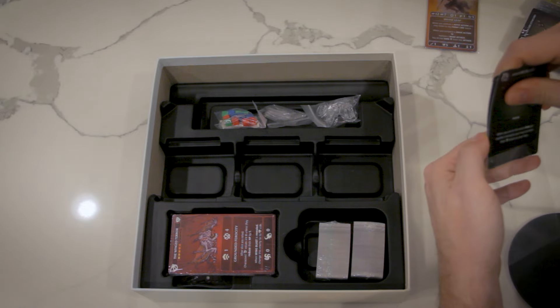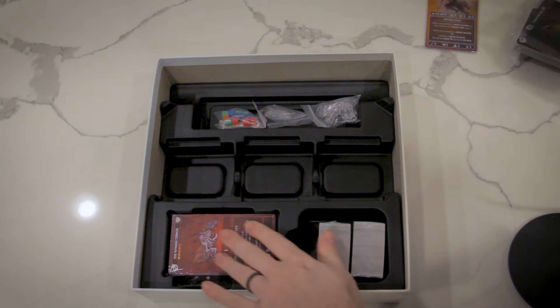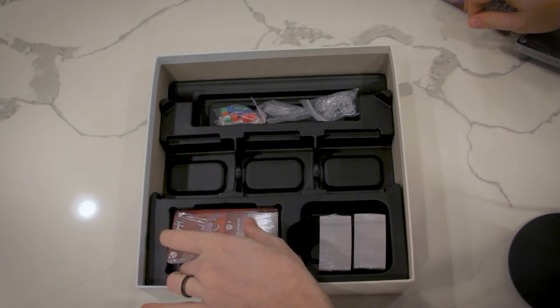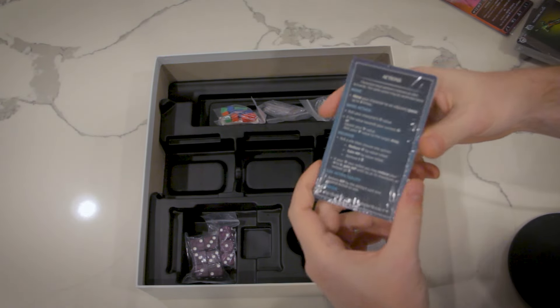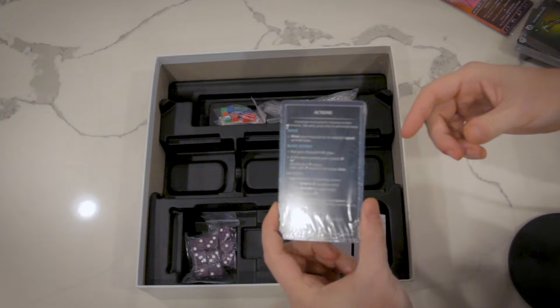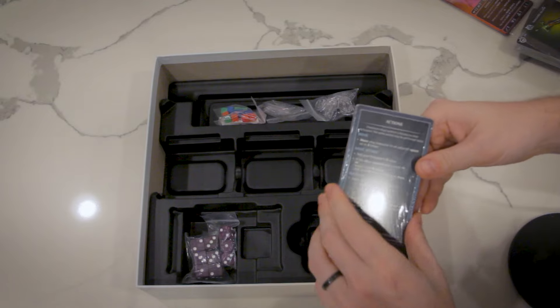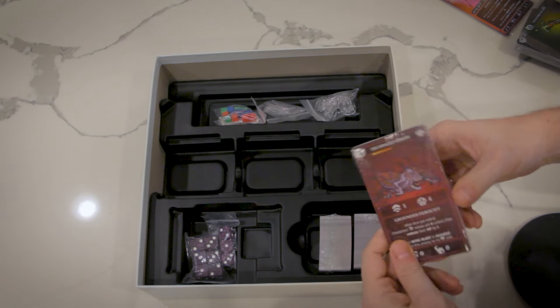Right here is where the character cards go in these tarot-sized slots — it'll fit sleeved. We've also got reference cards in here, so the reference cards have your actions and walk you through a round. That'll be really easy for players to remember stuff without digging into the rule book. Here are our deluxe edition exclusive dice.